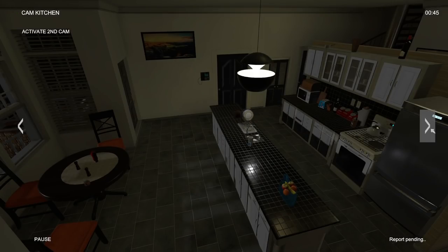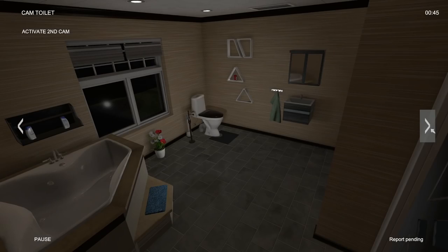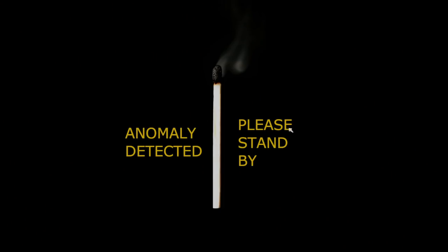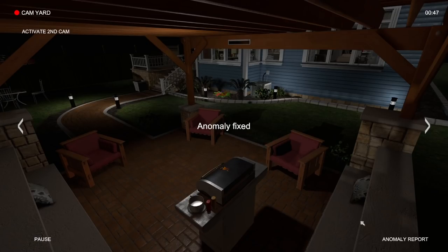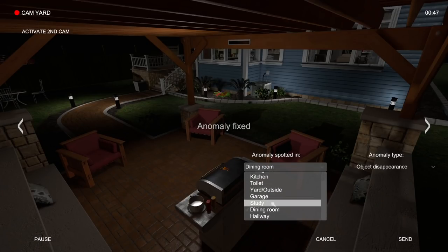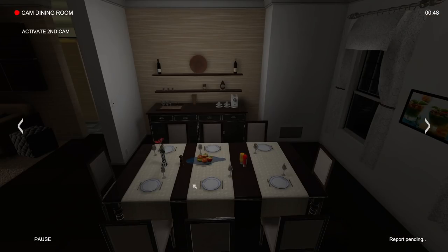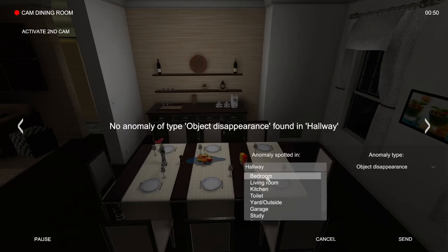Maybe. Oh, nice — yes! Okay, that's what I'm talking about. Where was that at? Dining room object disappearance. Let's see — where's the dining room at? What was gone in here? Oh, maybe this — was this salt shaker gone, guys? Let me know in the comment section. It was either that or something back here, but I haven't really been paying attention to the stuff back there, to be honest. I need to pay more attention to that for sure.